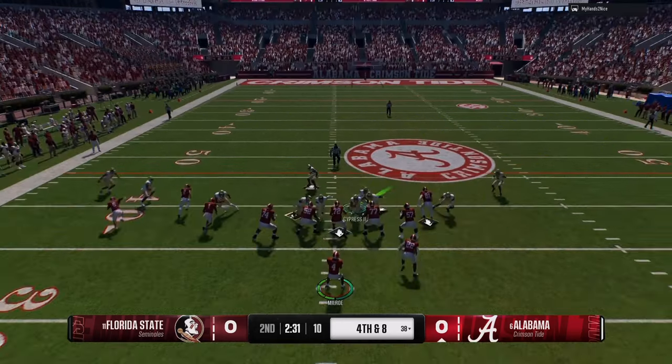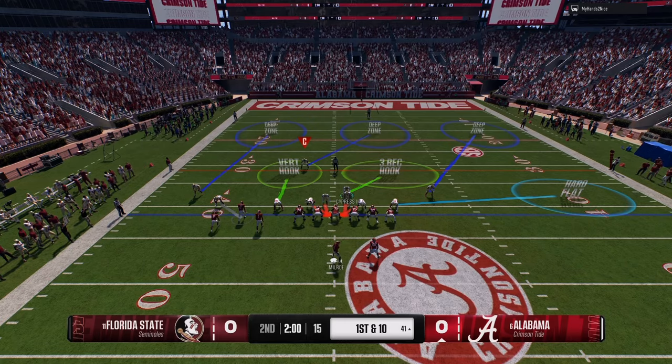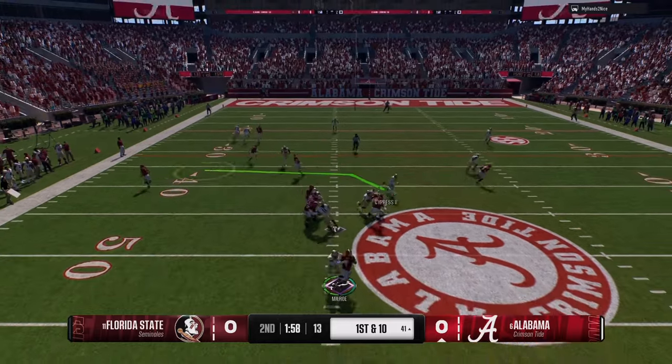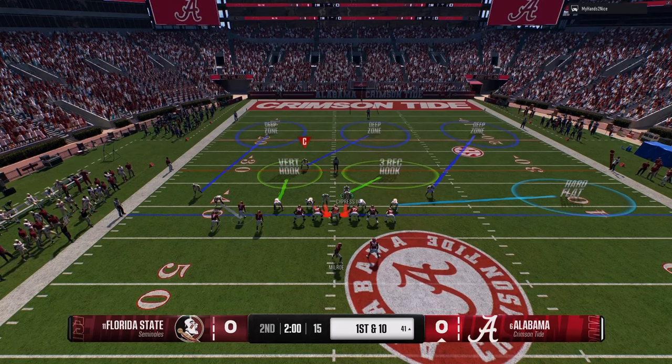Right here we have a slower receiver. It was the perfect adjustment. On fourth and eight, he converts. So now I switch my cornerback out — if he's not fast enough to stay step for step with that guy, I'm going to make an adjustment. That's part of play rec. I put a faster person right there and you can see the results.